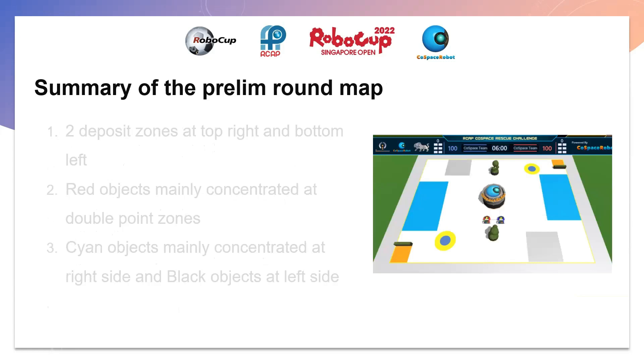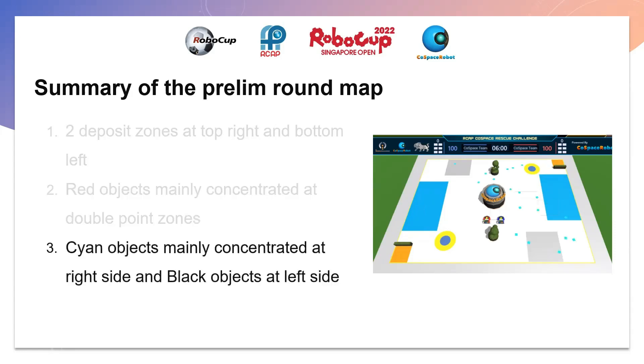Here is a quick summary of the preliminary round maps. There are two deposit zones at the top right corner and bottom left corner, which are orange. It can also be seen that the red objects are mainly concentrated at the double point zone, which is the blue area, the cyan objects mainly concentrated at the right side of the map, and the black objects at the left.